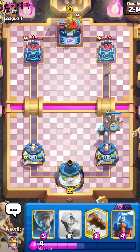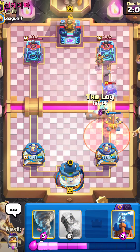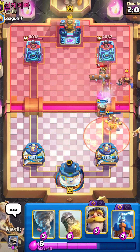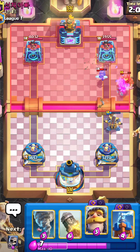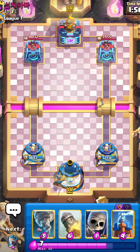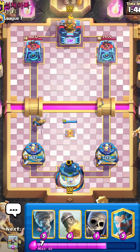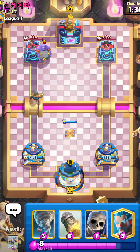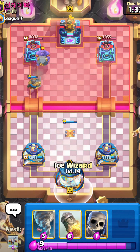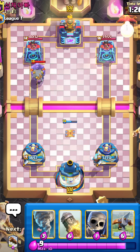This guy seems to be playing a really bad matchup against me — he's got a lot of tanky ground cards, so this is not going to be fun, but I promise I'm going to win. If he goes with a Bowler in the back I'll go with my Tesla. I don't know his win condition yet so I have to be careful. He places Bowler, which is actually good for me since I might have a better chance for Expo, but he also has Knight, Little Prince, and I think he might be on Graveyard or Golem.